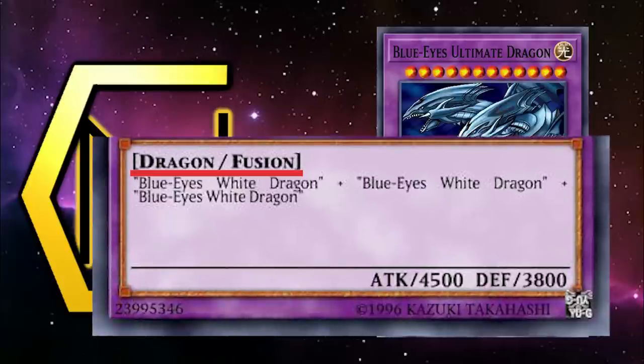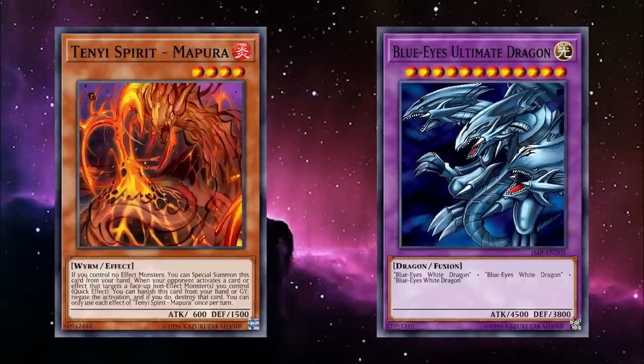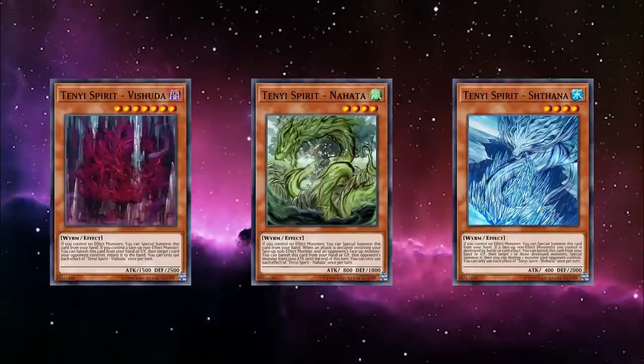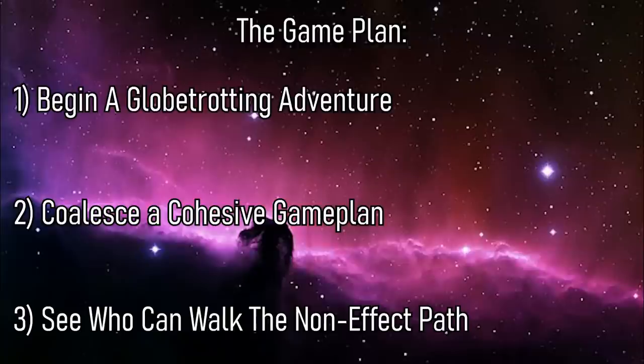Something that was so unintuitive that they added 'normal' to the monster's type line to help with that distinction. Check this out. However, since Ultimate Dragon lacks an effect, it's still a non-effect monster, which means it works perfectly well in Tenyi. And I'm only slightly joking. But to see how these three-headed engines of destruction match up with these draconic martial artists, let's trot the globe to see the many ley lines of power, coalesce them into a cohesive game plan, then see if there are any students out there with the discipline to walk a path without effects. It's time to mix it up with Tenyi.